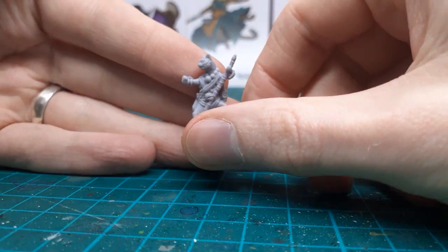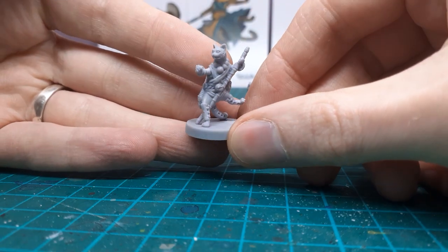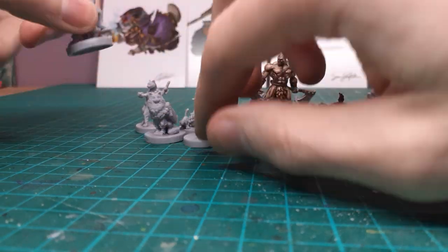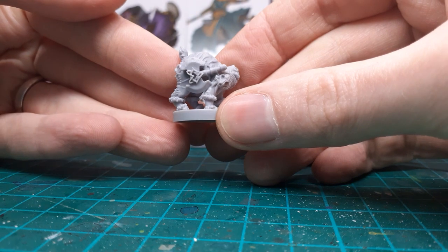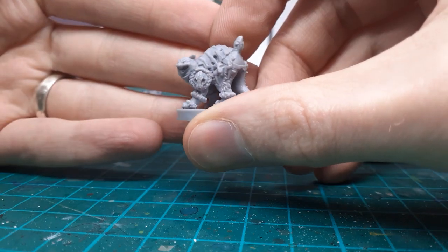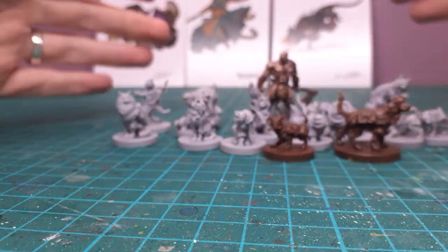This is the monk — for a second it kind of reminds me of Daxtar from Jack and Daxtar, just the way it stands up. Kind of a weird pose but a cat doing karate or kung fu, which I can see working. And this big chunky one has got to be a barbarian — great armor, really nice.